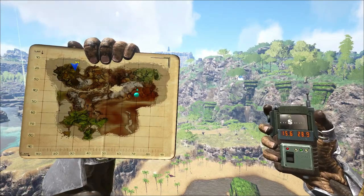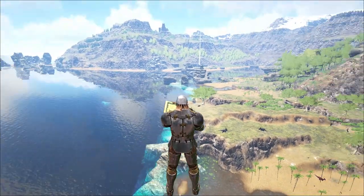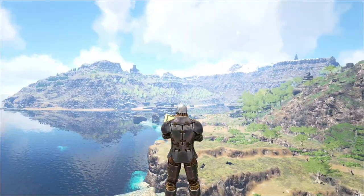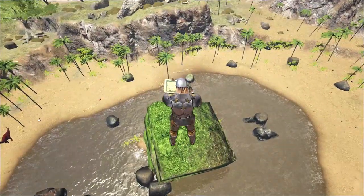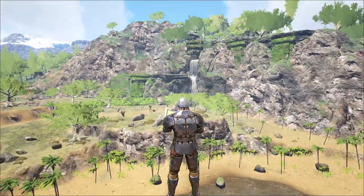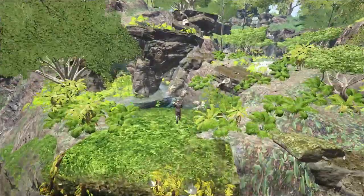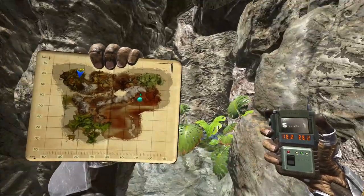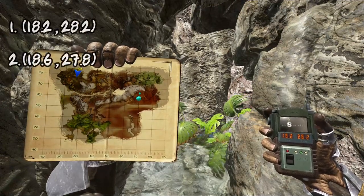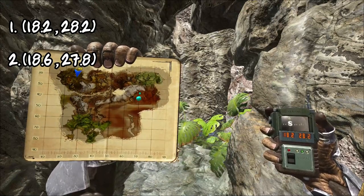You'll want to go to Ragnarok and spawn in the jungle or near Viking Bay. Everyone always gets confused about where the two entrances are. From Viking Bay, head west toward Blue Obelisk and you'll see a square pillar-like structure standing in the sand — that's a baked-in map structure. From there you'll see a waterfall inland; just follow the waterfall up and you'll find the two entrances really close together.